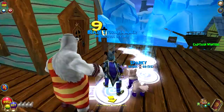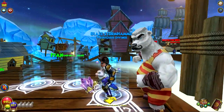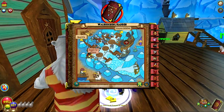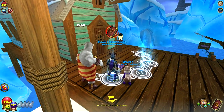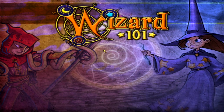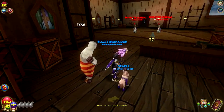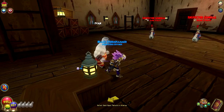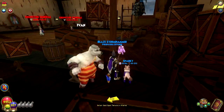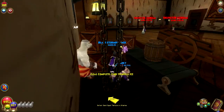Vanilla ice number two is going to be in this instance area here in the Walrusburg Harbor. It's where Inspector Cluso is. Hopefully I don't have to fight him. Okay, it's right here. Boom, there it is - vanilla ice number two.